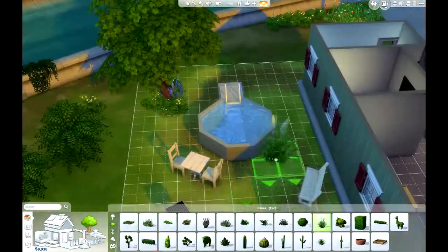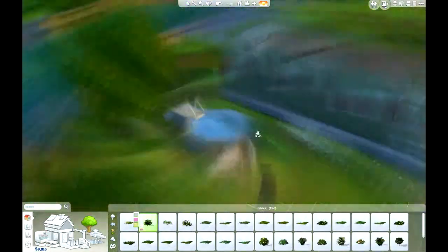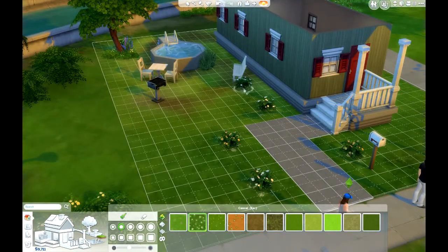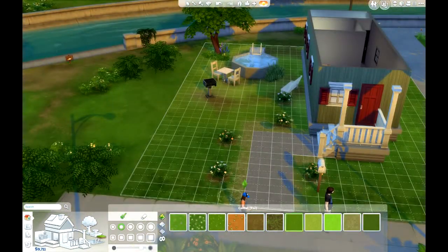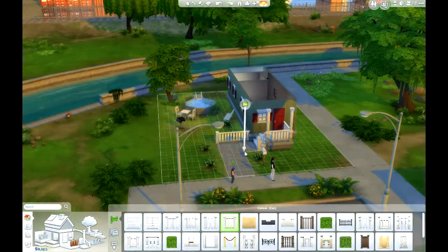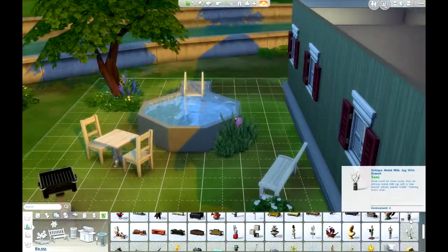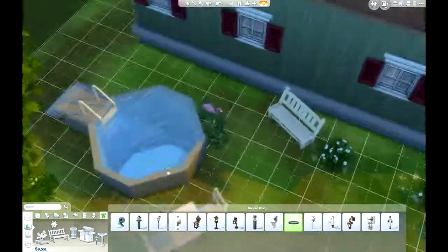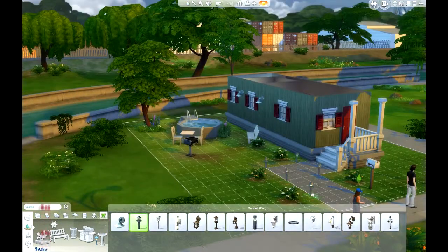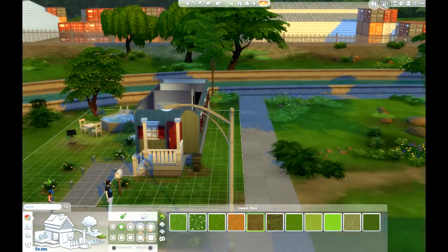I ended up using BB move objects just so I can get the foliage interlocking between each other, making some nice flowers on the porch, as well as deciding whether I wanted to put a fence on the porch or not. But it really didn't look nice — it kind of blocked the front of the house from the lawn, and I didn't really want that.